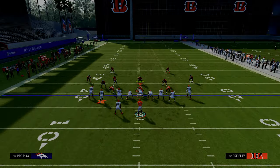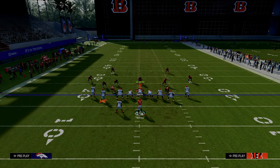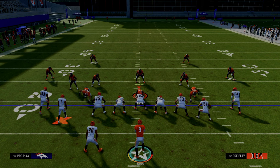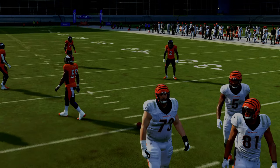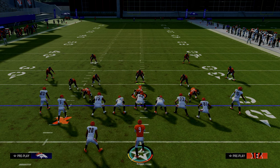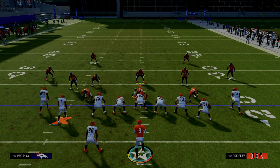When we call this play, normally when we run tight slots, one of the things that we want to make sure that we're doing is running this with our slot receiver to the left-hand side of the screen. For this specific play, we're actually going to want to run this with the ball on the right hash mark. We have other setups in this offense that we can run with our running back to the wide side of the field, but in this example, this is going to be really helpful because it's going to help us clear out zones.